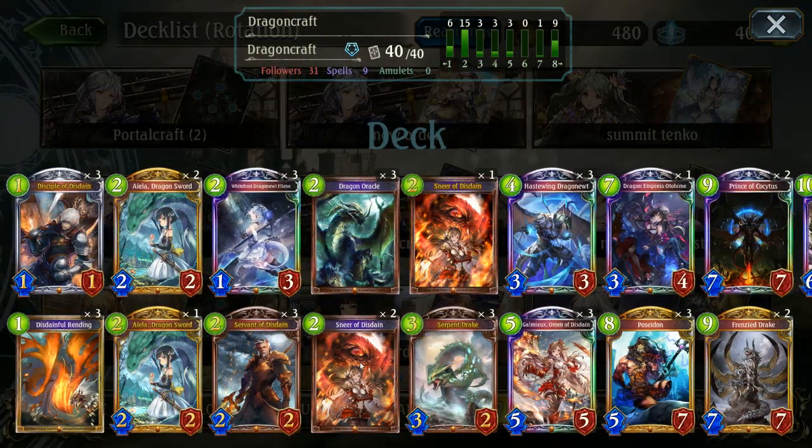The really key cards you'll see are something like Sneer of Disdain and of course the old Serpent Drake, which works really nicely. I hope to get to play a few more of the new cards, so let's get right into it.